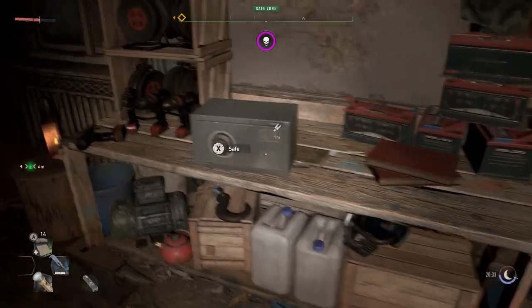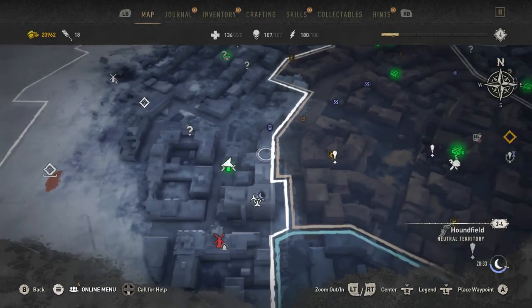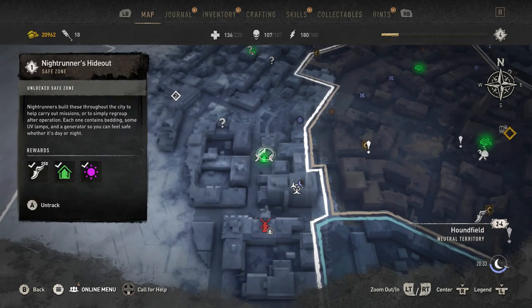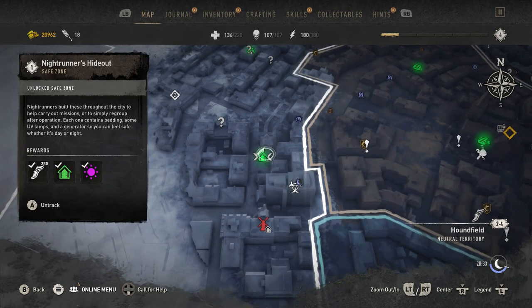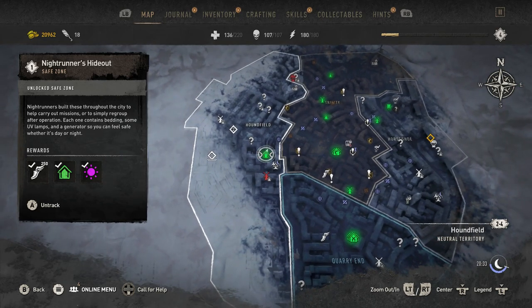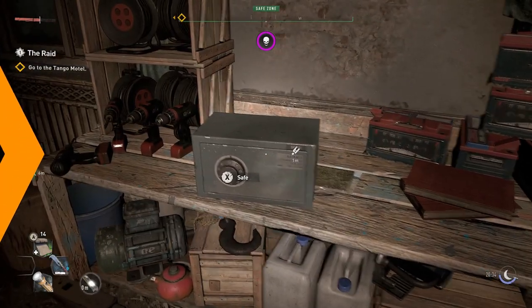Here we are and the first one I've come across nice and easy — it was telling me there was an inhibitor container in here, which I'm guessing is hopefully inside the safe. Over in Handsville, we've got a nightrunner hideout that I've just unlocked. There's a safe in there — how do we crack it?